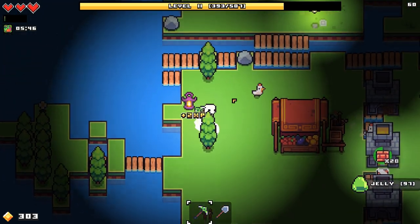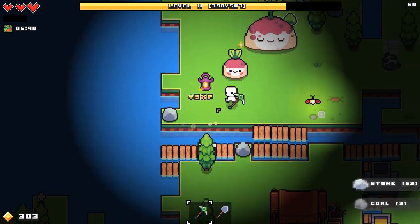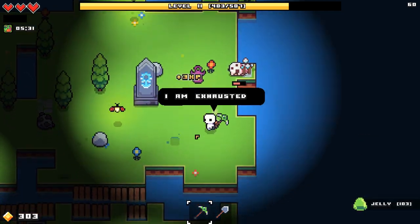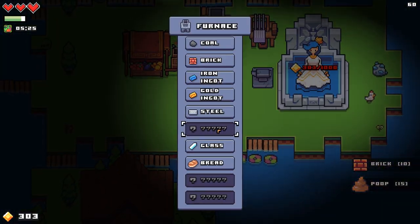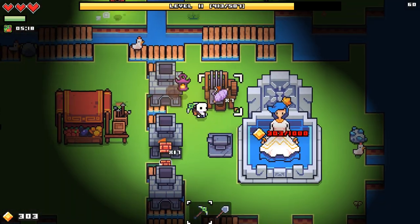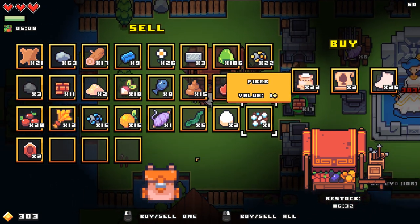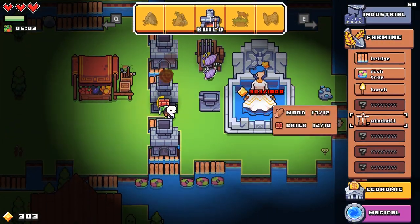Especially if I start selling some of the crap I've been picking up - like those gems, it's becoming obvious: don't just sell everything, that might not actually be a good idea. We should make some bottles. Bottles are here - I need thread. Don't know what to do with druid scrolls. I can just make a mill - speaking of, can I make said windmill?